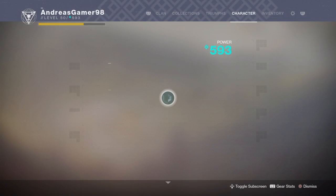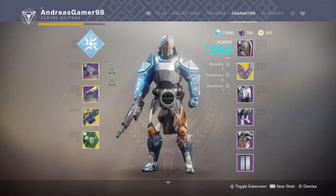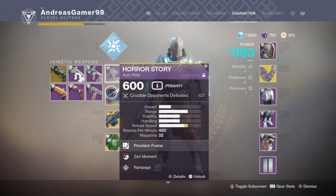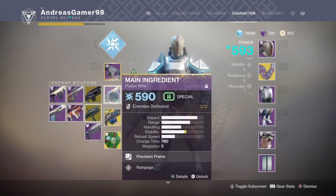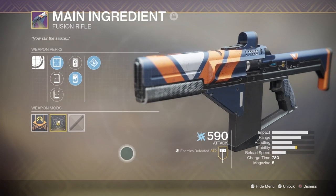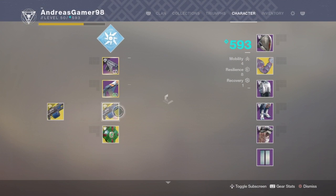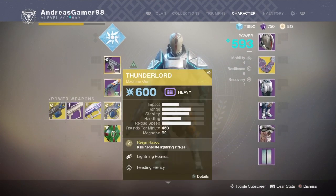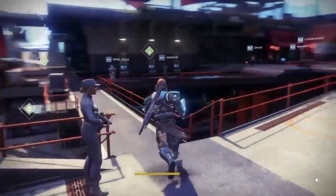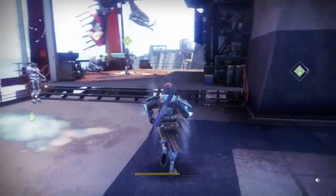The recommended loadout for the Strikes is the Horror Story. But if you're going to do the Fusion Rifle quest, I recommend Main Ingredients — it's a really good one for shooting a good beam when enemies explode. For Arc, if you have this on Arc it's really good. You also have Tenderizer which is Arc — that's a really good machine gun. I chose that auto rifle because in Gambit you have to get 500 auto rifle kills.